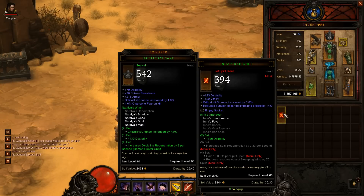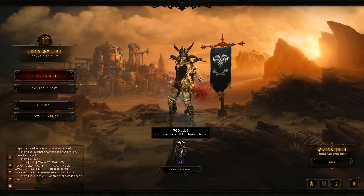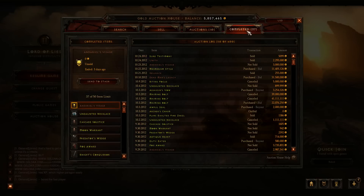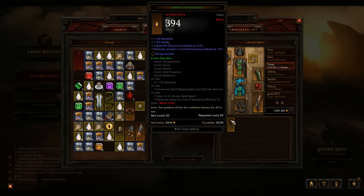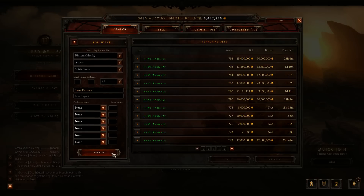It does have a vitality proc on it, and it looks pretty good. I'm not 100% sure if it's worth a lot of money, but let's go ahead and check it out on the auction house and compare stats. This is a two-part video — not just to show my auction find. I'm going to right-click the Inia's Radiance and go to 'Search for Similar Items,' which will search for items similar to it.